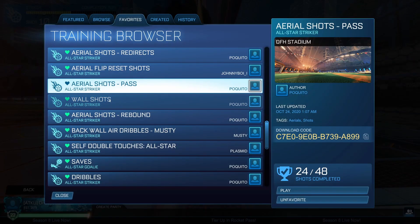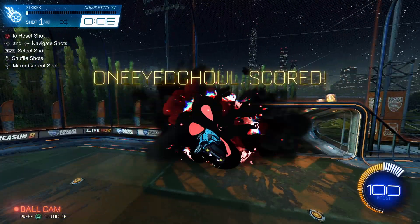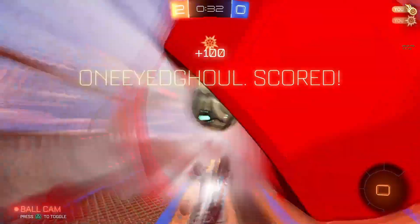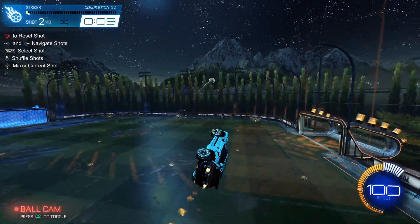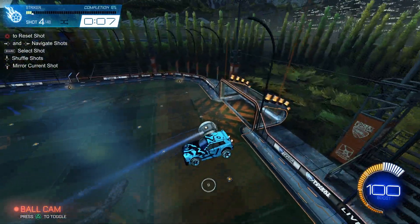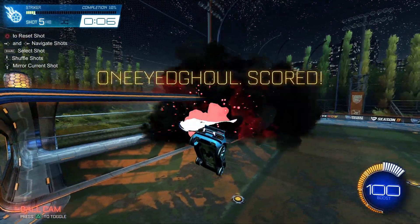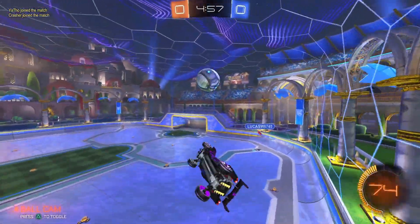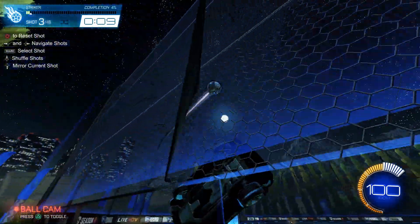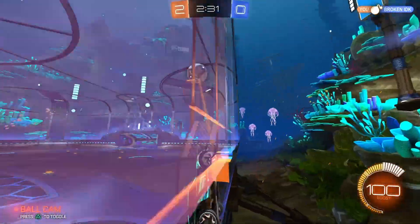Offensive training pack number three is Wall Shots — a large training pack with different situations where you need to jump off the wall to shoot the ball and score. Being able to score from the wall is a skill that separates low champ and diamond players from high champ and grand champ players. A lot of the time when the ball is on the wall, most people just struggle to even hit it, so being able to not only hit the ball but shoot it towards the net is a very important skill. This pack also allows higher ranks to get creative — sometimes just shooting straight at the net when players are there is a bad idea, and this pack gives you opportunities to hit a double tap or control the ball for a more mechanical play.